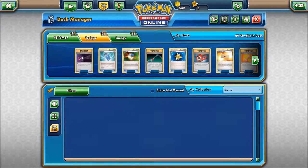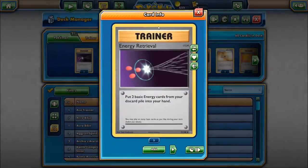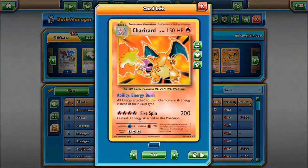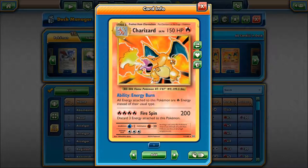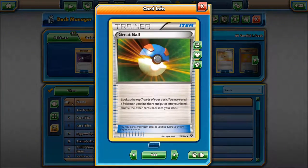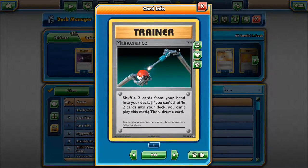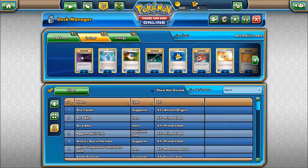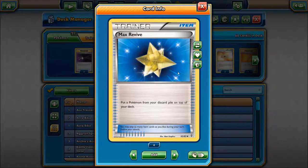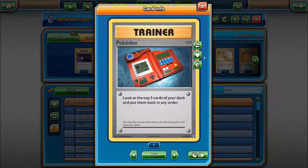For trainers, we have two Energy Retrieval, because you're probably going to be discarding a couple of energies thanks to the main Charizard's Fire Spin effect, which requires you to discard three energy attached to the Pokemon. Then there's Evo Soda to search for different evolutions, Great Ball to look at the top seven cards of your deck and put any Pokemon you find into your hand, and two Maintenance for a little bit of hand reload. We've also got Max Revive to put Pokemon from the discard pile on top of the deck.